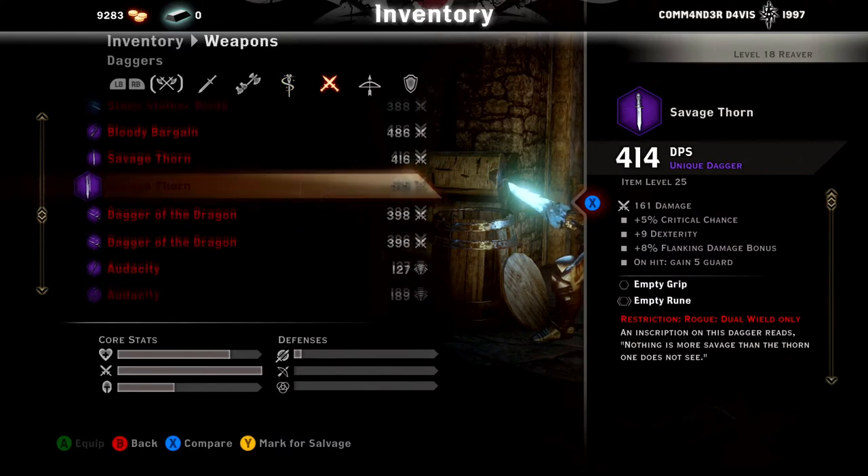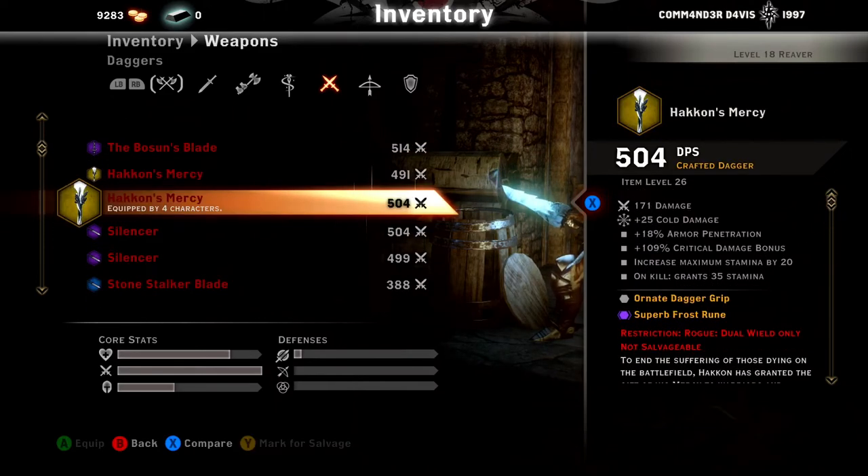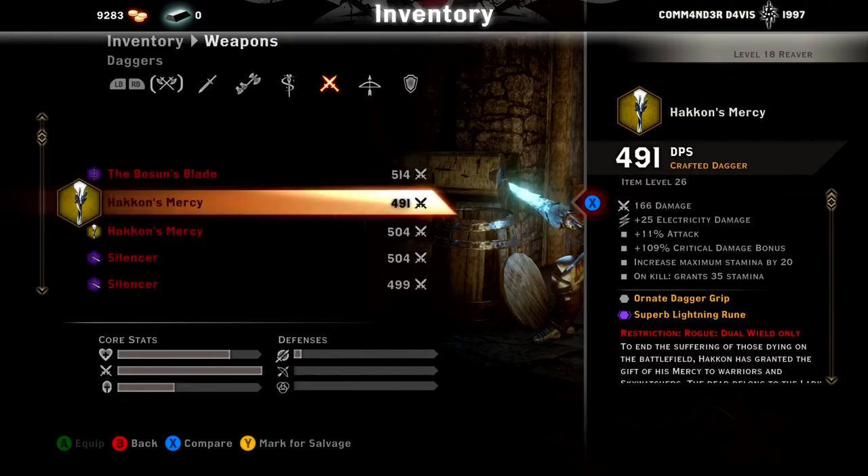On to the daggers — the daggers are the fun ones. This is the Assassin Blade, as I call it, even though it's called the Bolton Blade. Cowardice: all attacks deal 500% from behind the target, but only 10% from the front. This is great for the Assassin, and the Assassin only — it hits like a truck. The Hakon's daggers are basically exactly the same; I just added armor pen on one of them. They increase your stamina — maximum stamina by 20, on kill grants 35 stamina. They both stack, so you could have an additional 40 stamina and 70 stamina on kill.